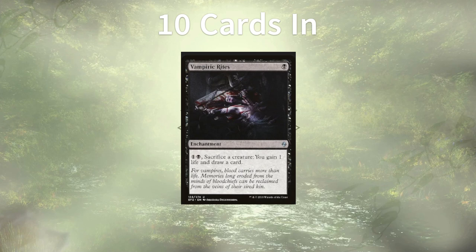Vampiric Rites tops the list, letting us sacrifice a creature at instant speed for 2 mana, gaining a life and drawing a card in the process. This allows us to gain even more card advantage and life to spend as a resource. If we sacrifice the vampire demons after they've attacked — our commander's in the field, that vampire attacks, they become a demon, we sacrifice them using Vampiric Rites — we get 2 cards, a bit of life, and a body to replace them immediately. We can also hold them up as a blocker, chump block something before damage is dealt, sacrifice them — as long as they don't have trample, we're still good to go. Vampiric Rites: chef's kiss.